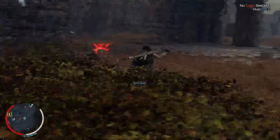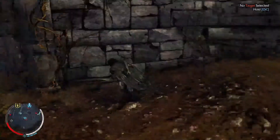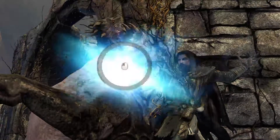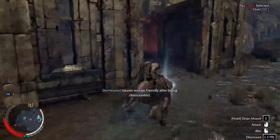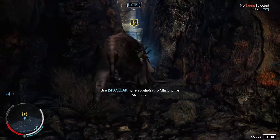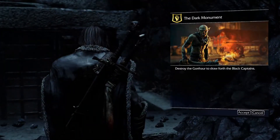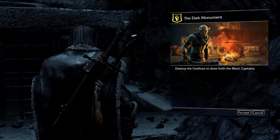Back to the game. We're not going to have him for long but he'll come in handy just to quickly speed us along. There we go - run free, don't kill us. On to the dark monument - destroy the structure to draw forth the black captains.